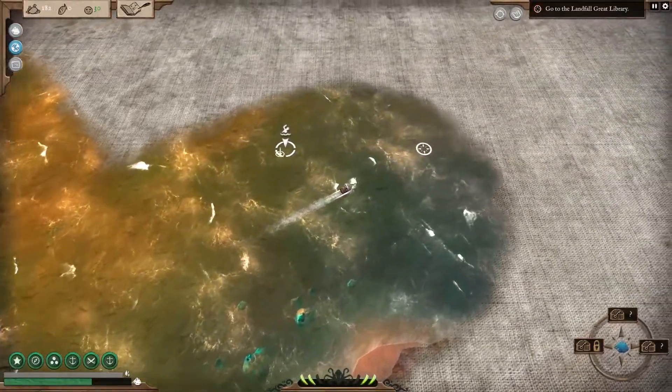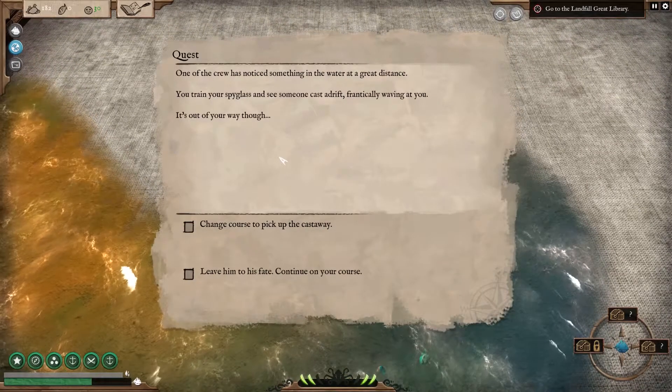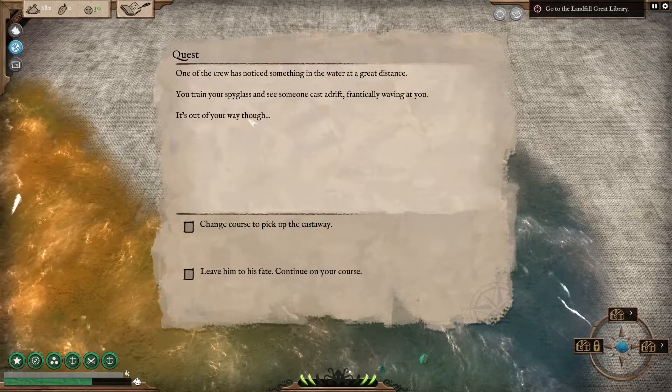These encounters could be things like ship combat, rescuing a stranded person, fighting with the monstrous Halifron which are like spiny sea monsters, or just some plain old ship evasion — so some running away.